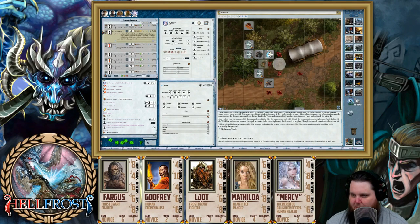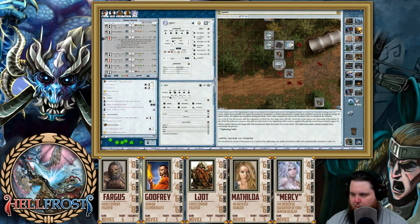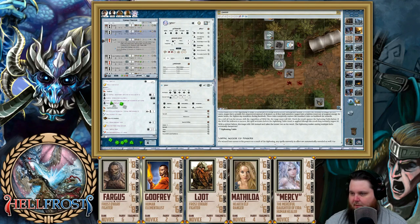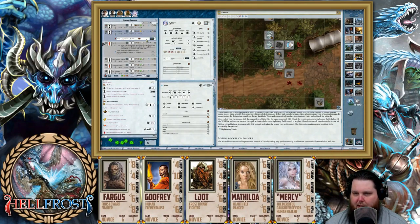Odd is going to move up and put herself between you and that Fury, Mercy, and she is going to attack it. What a horrible miss. So this Fury is not shaken anymore — it turns towards Odd. It is Berserking and it actually gets a raise. Odd is going to take seven damage. She's shaken, but I'll go ahead and get rid of it with a GM Benny. So I've got three more left.